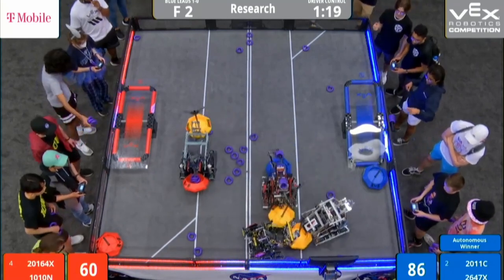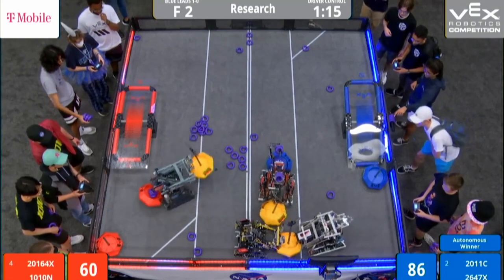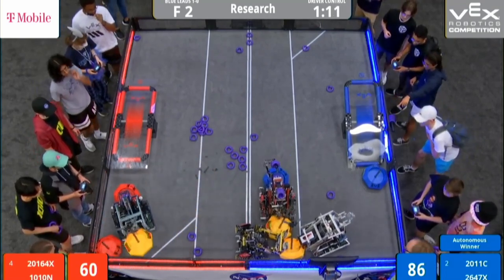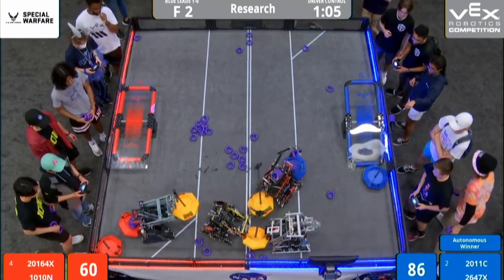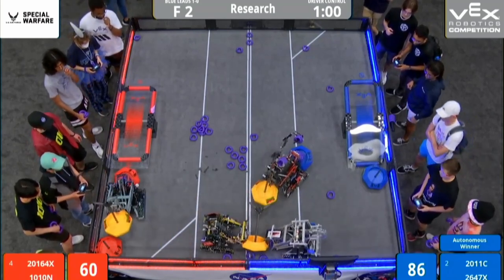And they break up the scrum. 2011C, they both latch back on. Now another attempt. 20164X — they've got free real estate over on their side of the field, but it looks like that's their chain on the ground, struggling to pick up rings. Three robots still pushing into this yellow mobile goal. One minute remaining. We're halfway through.